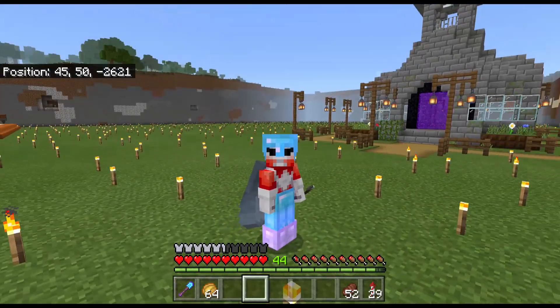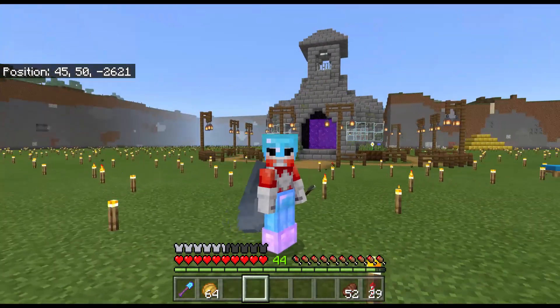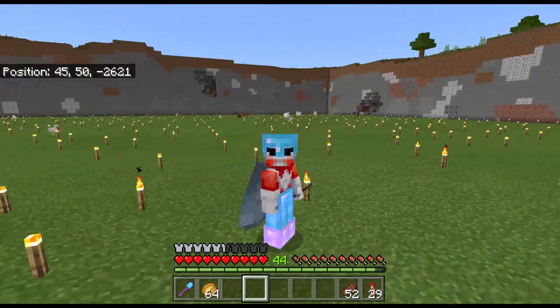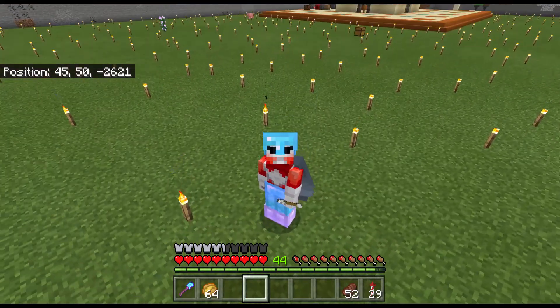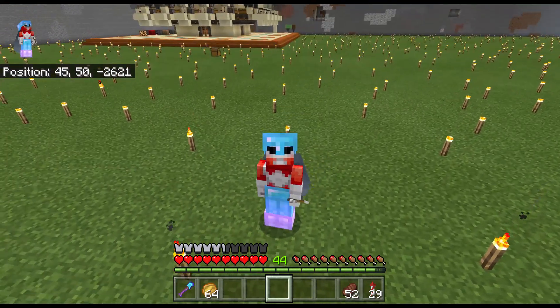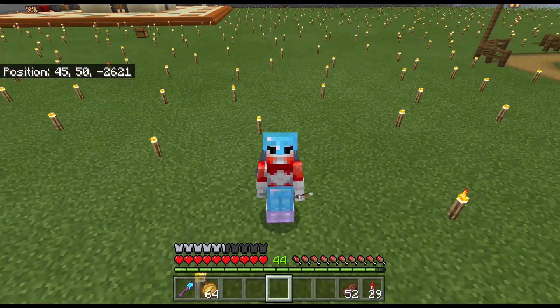It could be melons, pumpkins, wheat, carrots, or it doesn't even have to be food related — there could be other cool redstone things appropriate for a community farm. This whole area is in a ticking zone chunk, so as long as someone's online, this area will always be active. So come on down, come build something, have fun. Anyway, that's enough for today. If you liked today's episode, be sure to give it a like and subscribe for more content in the near future. I'll see you guys in another video — bye bye.